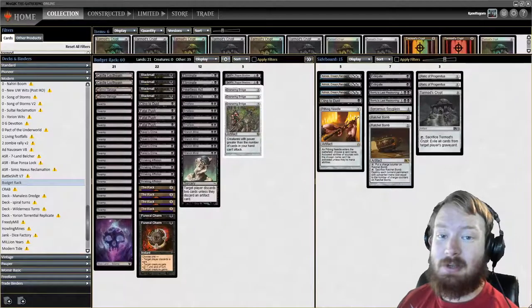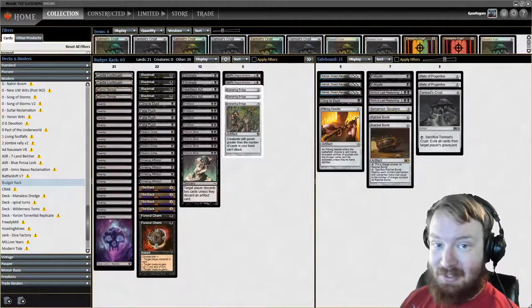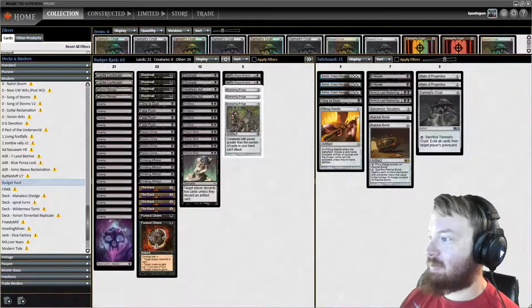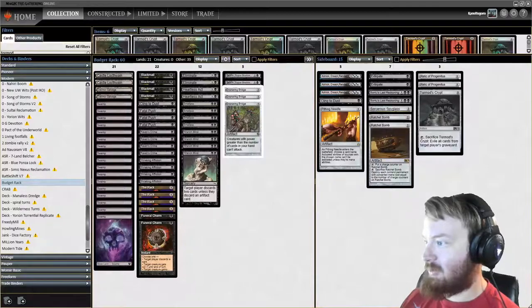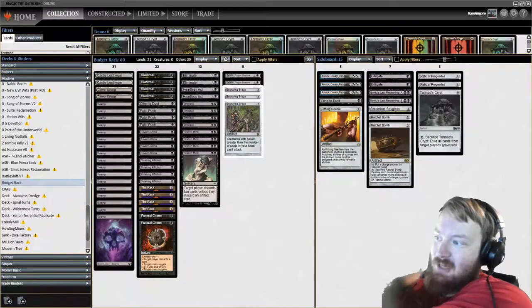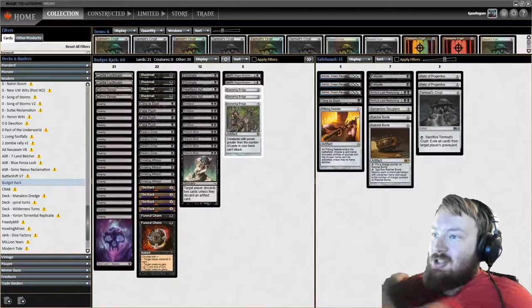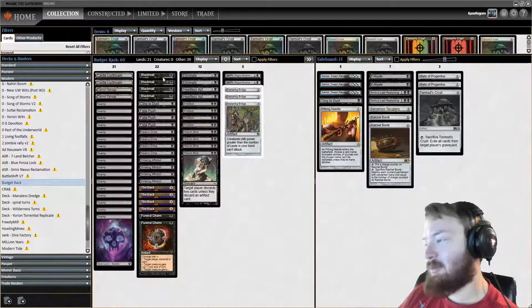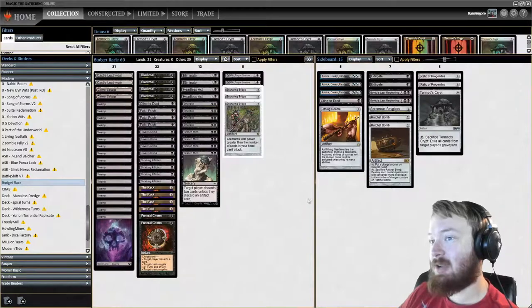Hello everyone and welcome to a series I'm calling Budget Bracket Busting, where we try and play budget decks that are competitive. According to Streamdecker's upload, this deck costs about $65 to obtain from MTGO traders, which is about the average price. The idea is to build decks for less than about $100, which is usually considered budget on Modo.